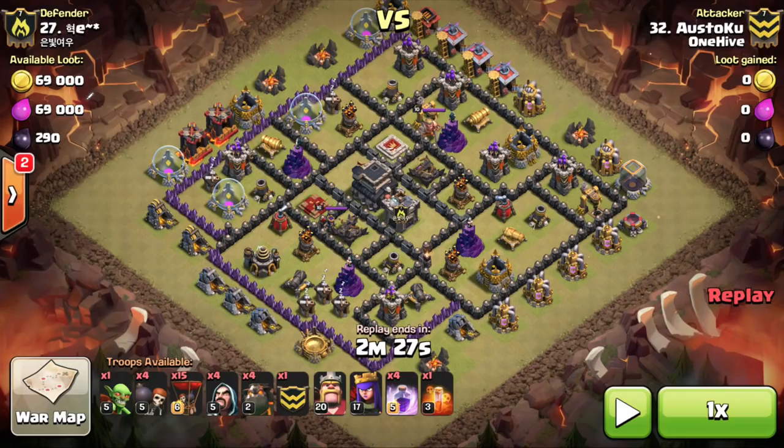Here we go with our first base that Stoku took out in a recent war for us. Starting from the basics — GoLaLoon is a powerful attack because balloons deal a massive amount of damage if you can get them onto defenses. They target defensive buildings, and if you can get them there protected, they can eliminate those defenses very quickly and cripple the base in short order.